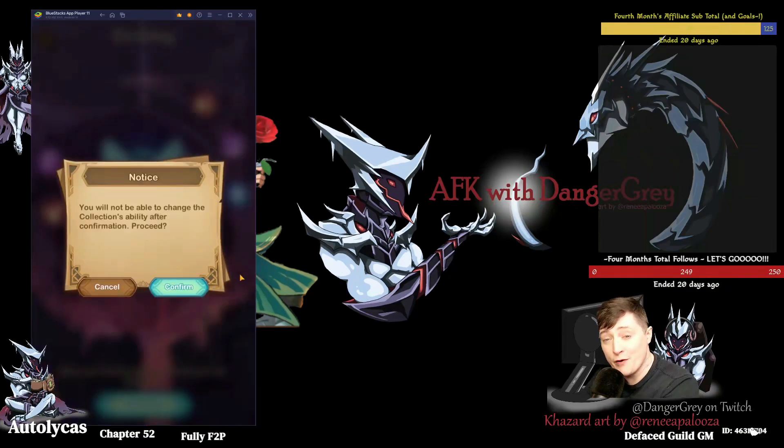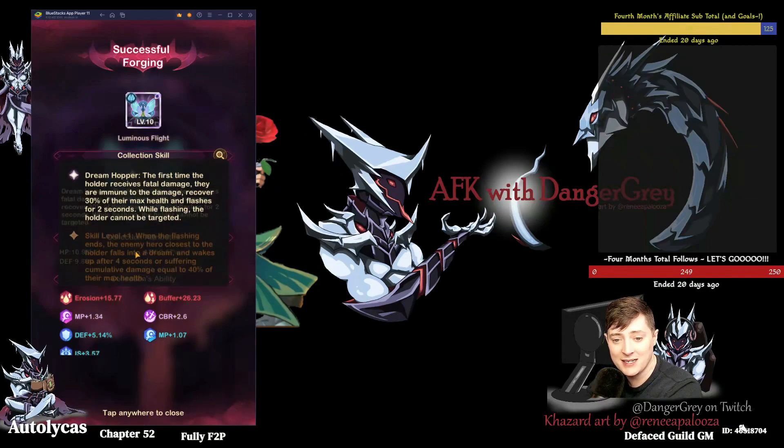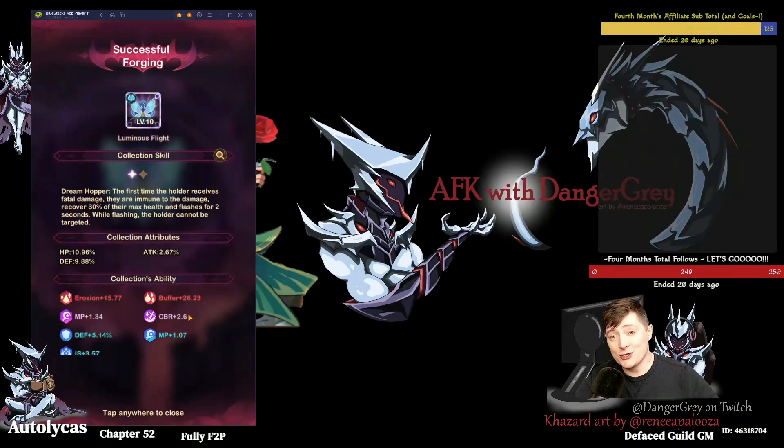We've done that — here's the end result and what it looks like. Here's the skill that we didn't get. If we had gotten the extremely rare skill-up ability, we would also add that — when the flashing ends for this ability, the enemy closest to the holder of this will fall asleep for four seconds. That could be strong. The most important thing strategically is to acquire and hang on to your Miracle Worker totems, as many as you can. It's the only way to get eight stats on it — that's just my recommendation, and it's what I'm going to be doing to start out.